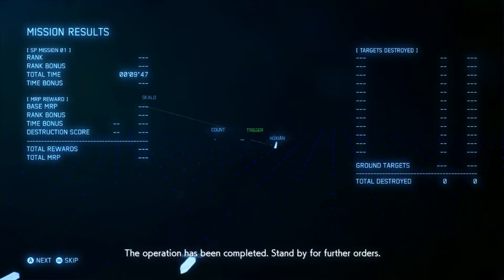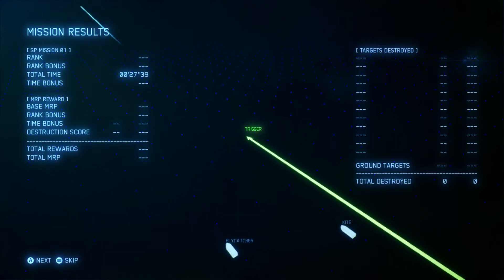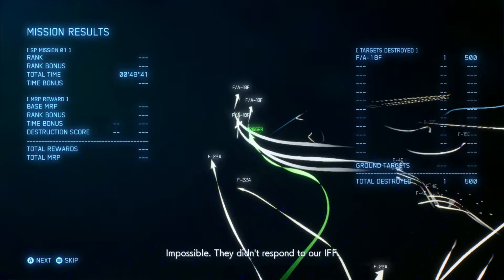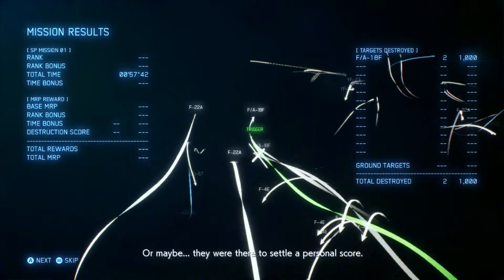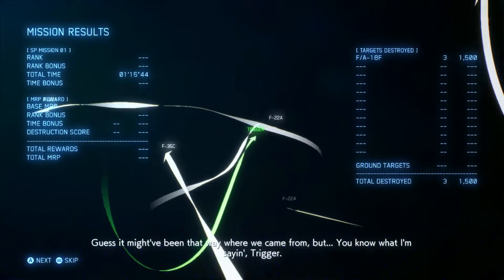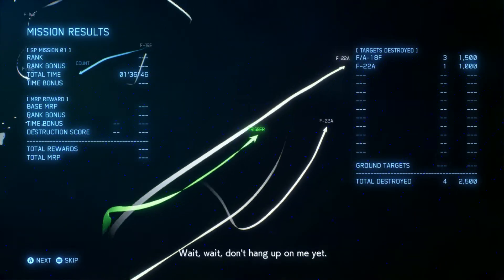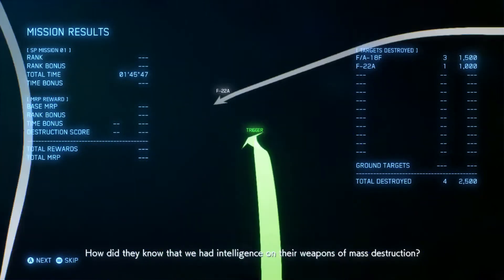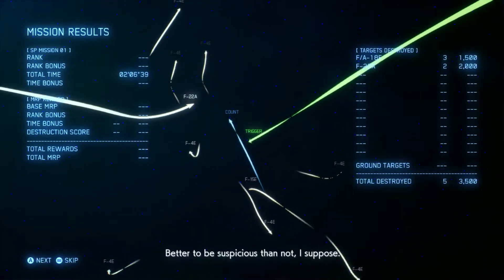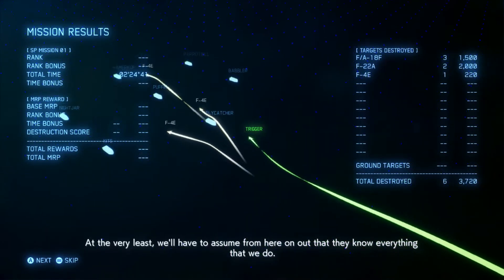The operation has been completed — stand by for further orders. We still don't know who those bats were. Why were they after Trigger? They were using OCS radio frequency. You mean they're on our side? Impossible — they didn't respond to our IFF. Or maybe they were there to settle a personal score. There's nothing unusual about being shot in the back by an ally. How did they know that we had intelligence on their weapons of mass destruction? They never would have taken such actions if they didn't know. They have a spy. We'll have to assume from here on out that they know everything that we do.